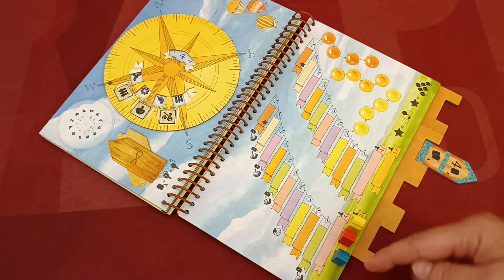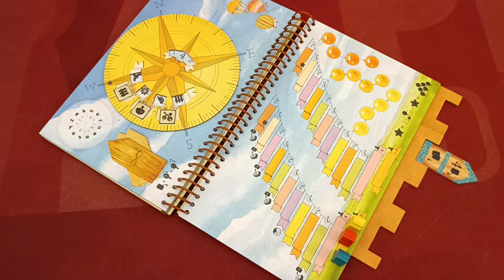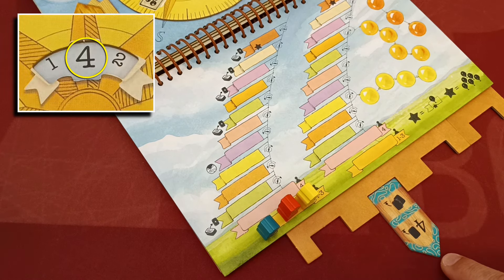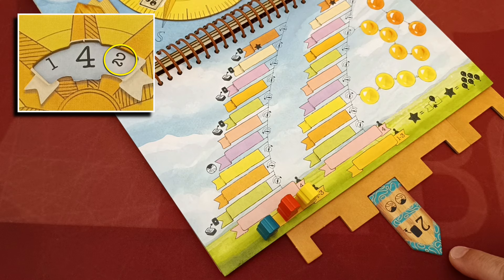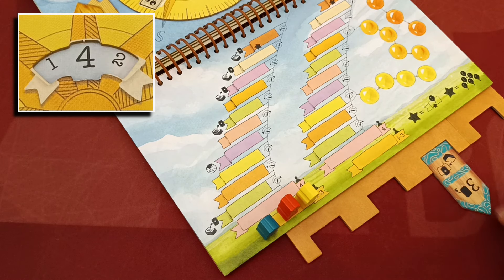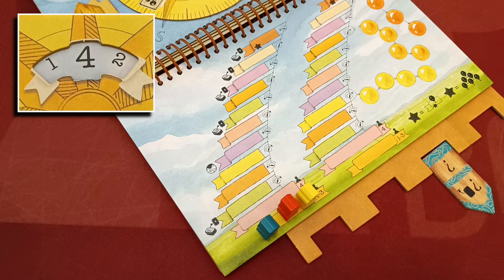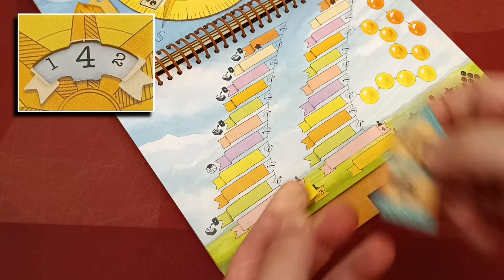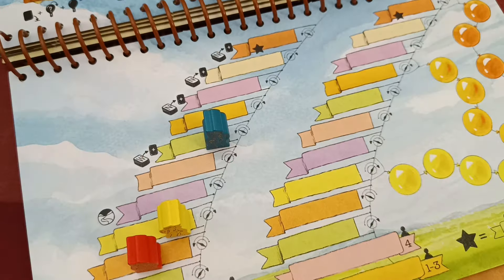When you fly the balloon, you move your player pawn zero to two steps upwards depending on the path token played and the values shown in the compass window. If the path token number matches the large number in the middle of the window, you gain two steps; if it matches the smaller numbers, you move once; if not depicted, you cannot move. If you played the question mark token it depends on which action you chose to copy.